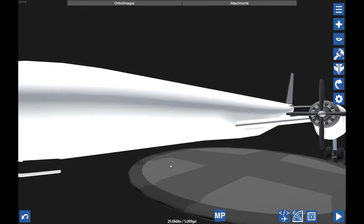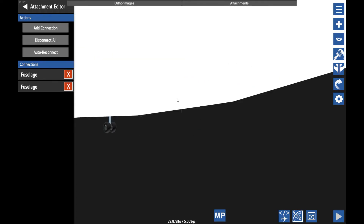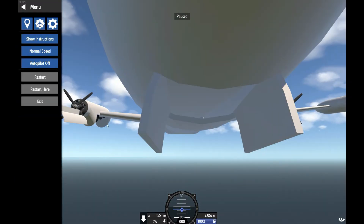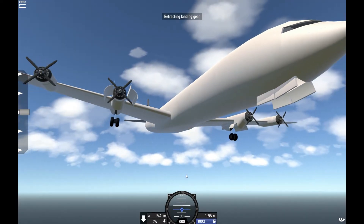Now for the rear ones — this is the same idea as the front ones. The gear doors have been finished — do they all work? Let's see. These rear doors are stuck. Let's fix that. And they both work. Good.